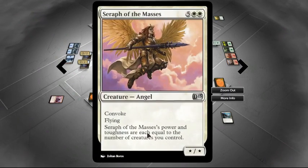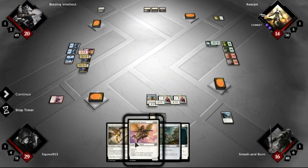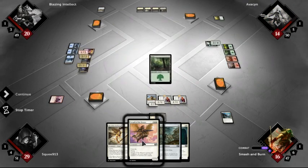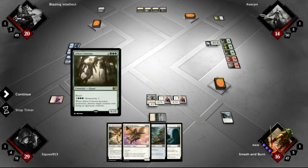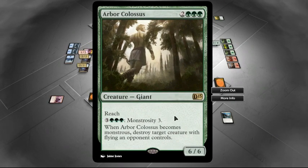You know, hanging out the passenger side of your best friend's ride, trying to holler at me. I need one more land and I can cast this baby. No creature this turn — is there one that costs 2 mana for 2 creatures? That still doesn't work.